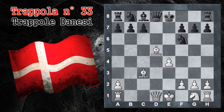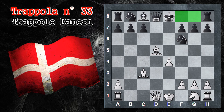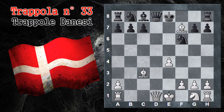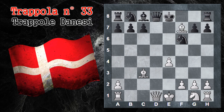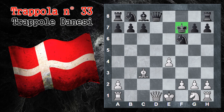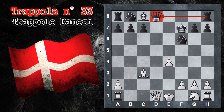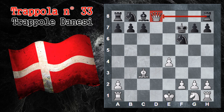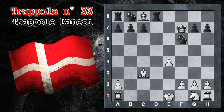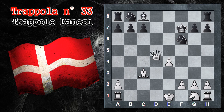Tuttavia ora il nero rimuove anche il cavallo dall'ottava traversa, aprendo la via alla propria torre. Se qui il bianco gioca il solito trucchetto, vediamo che re per F7, semplicemente il bianco ha perso un pezzo, perché ora la torre può difendere direttamente la donna non avendo alcun pezzo in mezzo. Quindi se il bianco la cattura, viene ricatturata immediatamente e il nero rimane in vantaggio materiale.